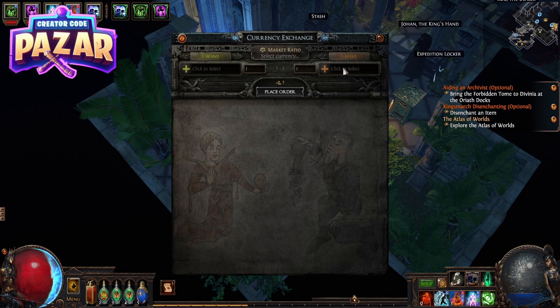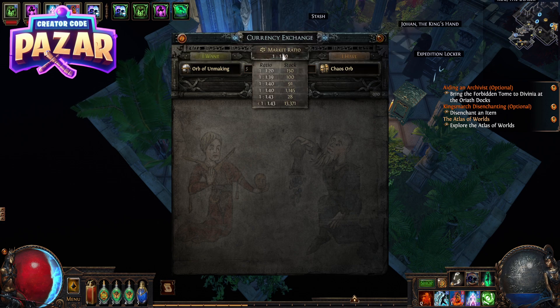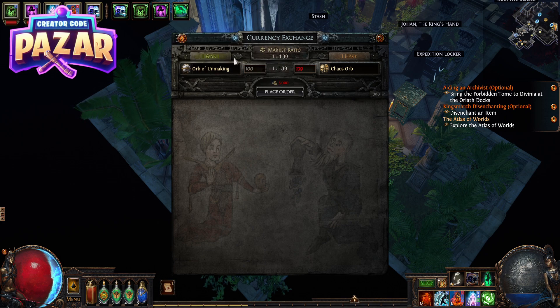From the other side we can click what we have. For a quick example, let's say you want Orb of Unmakings — we have Chaos Orbs right up at the top. It will tell you the market ratio and how many we can exchange for how many.